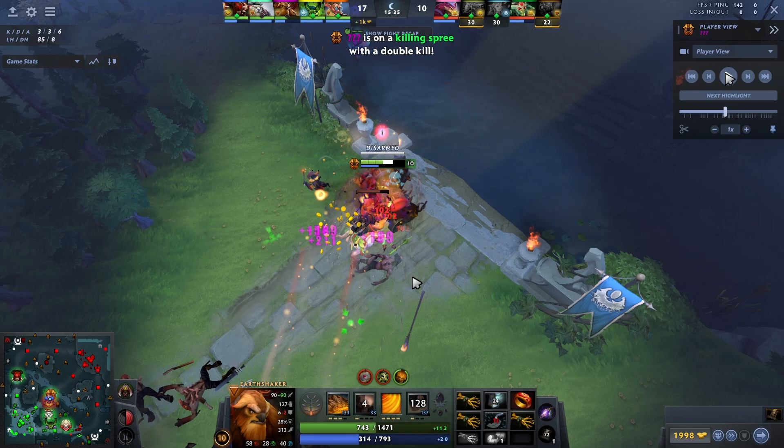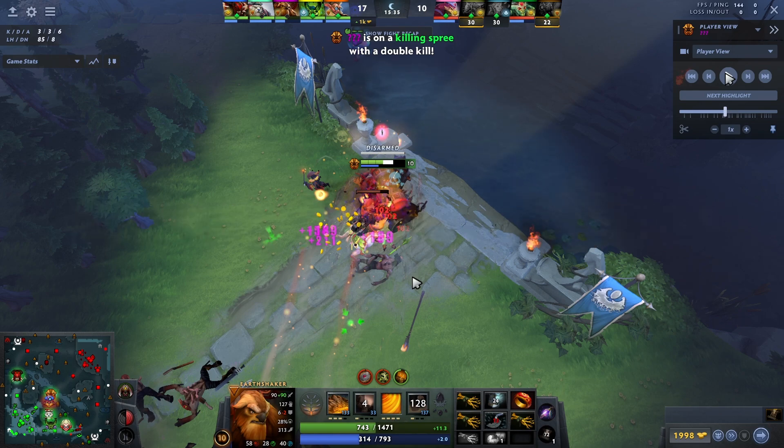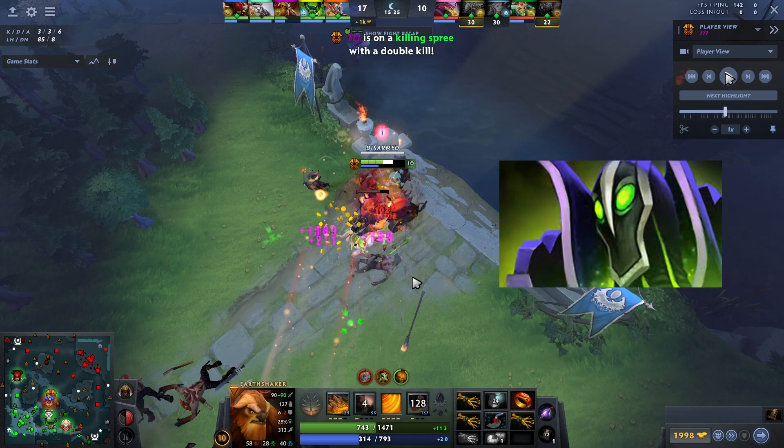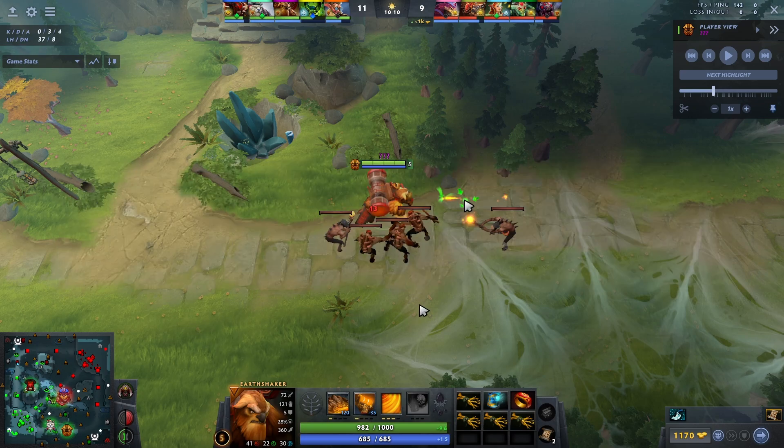The best heroes against Earthshaker in my personal opinion: the first one is Silencer, because you blink in with Echo Slam and he clicks Global Silence — you can't do anything. The second one is Morphling, because he'll morph into you, have a strong Aghanim's version of your ultimate, and force you not to max your W if you're smart. The third one is Rubick, but he's just annoying — nothing too scary.